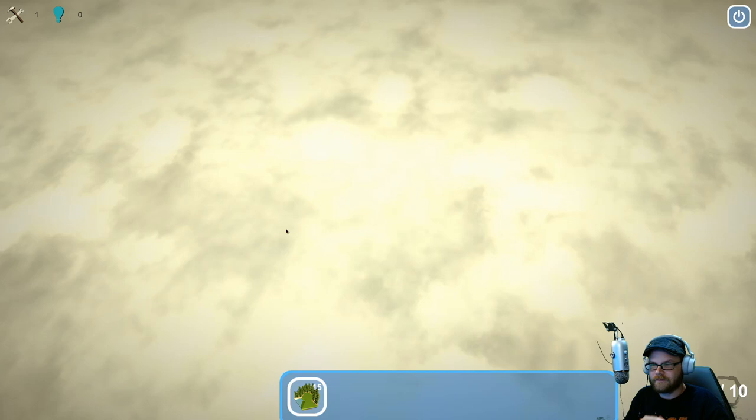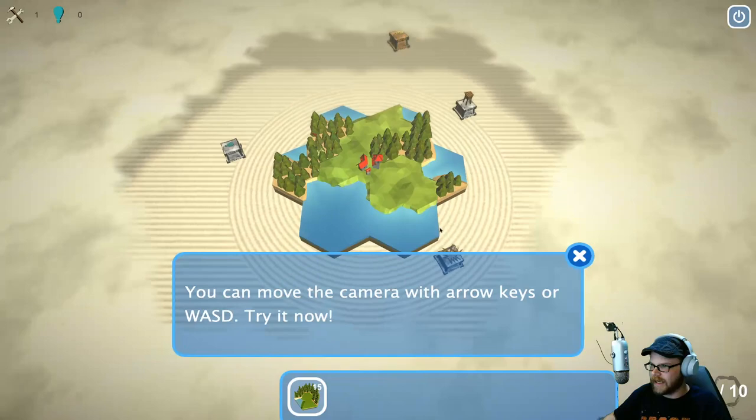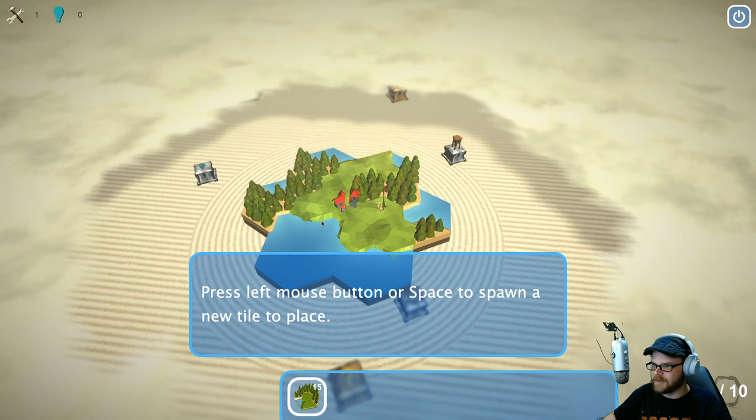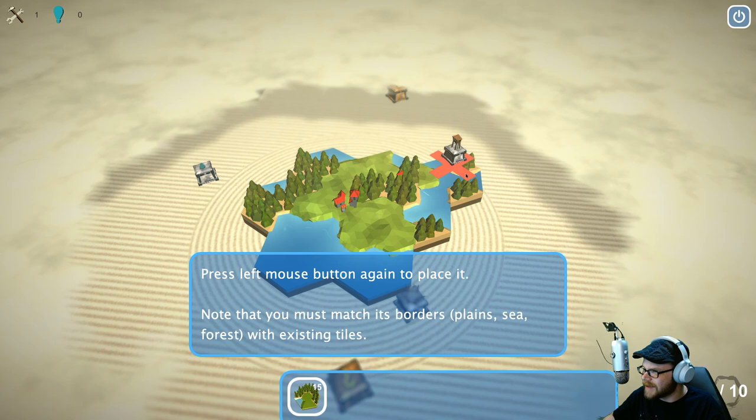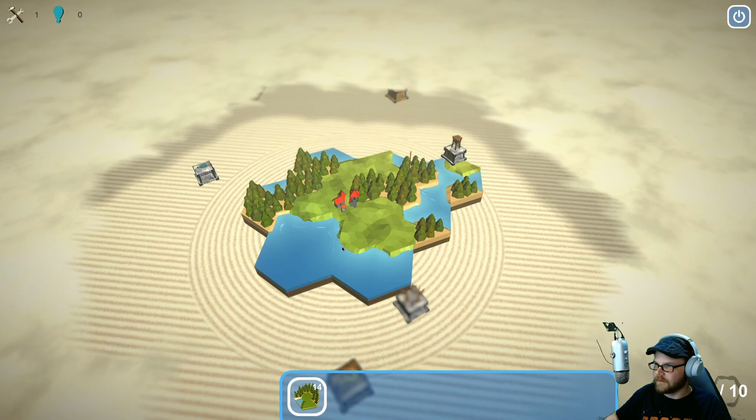We'll do the story of things. We can WASD around here, or arrow keys. Hold right mouse button to tilt. Left mouse button places a new tile. Left mouse button again places it. I have to match borders. Trees and trees — okay. If we do things like this — no, that doesn't match. Right, trees and trees. There we go.